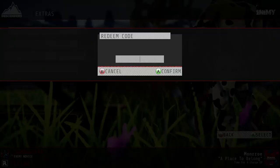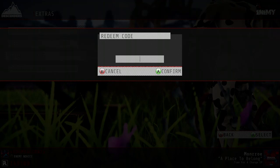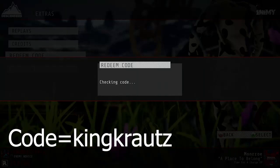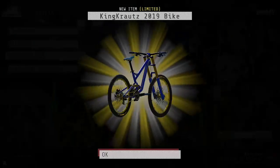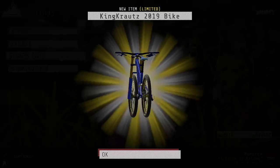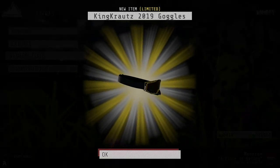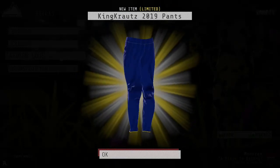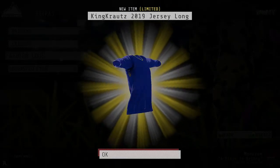This one's probably my favourite out of all of them. It is King with an N — K-R-A-U-T-Z. If you press enter — let me leave it there so you can pause it if you want — here we go. That is my favourite bike, it's really cool. It's gold — oh, that's really sweet! You get the bike and a jersey as well.